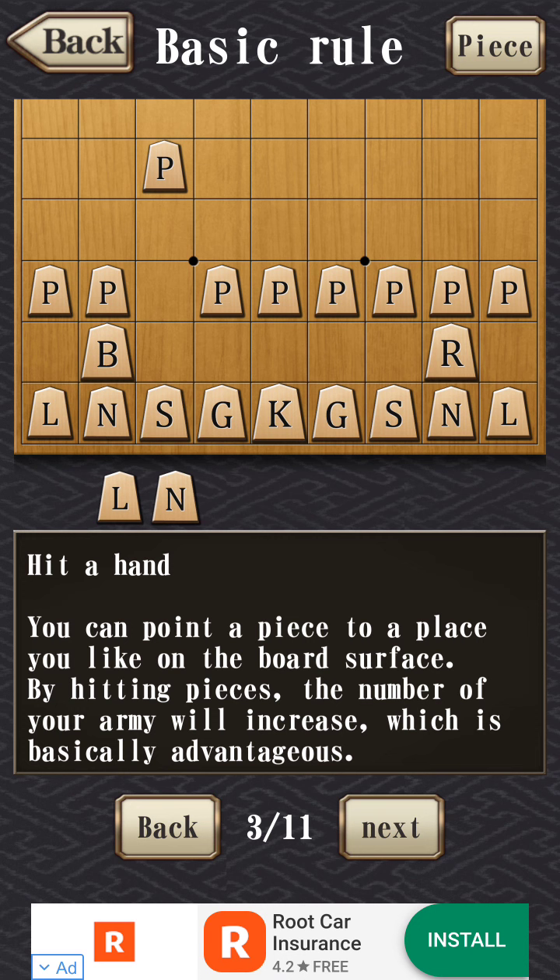Now for dropping. Once you take a piece, it goes into a bank at the bottom, and you can actually place it anywhere on the board with some restrictions. Pawns can only go in columns where a pawn has already disappeared — if you've lost a pawn or a pawn's been promoted, then you can use that column. For every other piece, you can drop it anywhere on the board, but the restriction is you can't drop it to a place where it can't be moved. So you can't drop a lance in the top row or a knight in the top two rows.